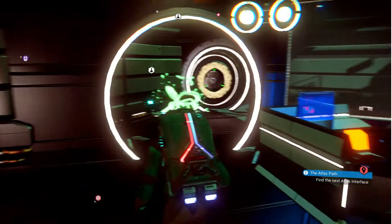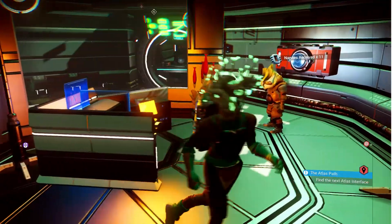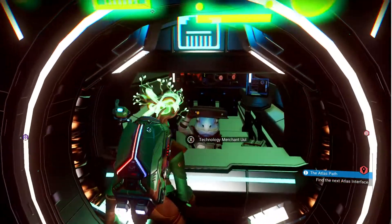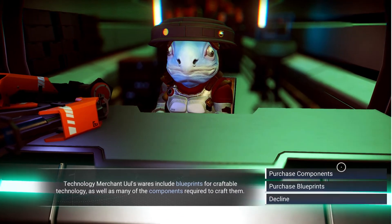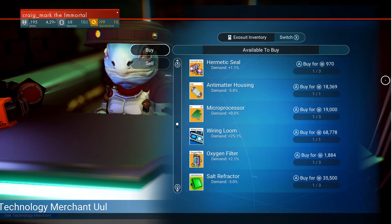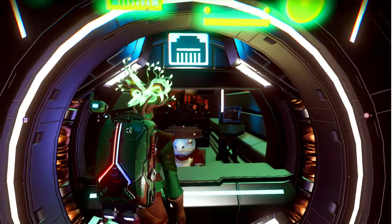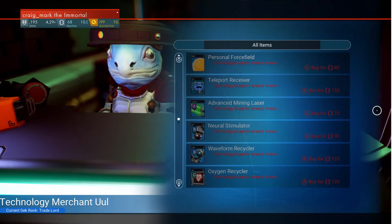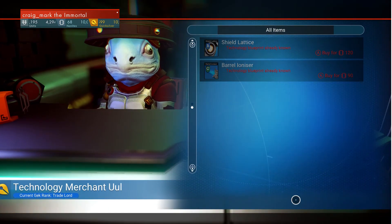Items found on planets may reward nanites or nav data. Inside you'll also find a technology merchant with two different options: purchase components, which are specifically for building technologies; and purchase blueprints - a small selection of technology blueprints you won't find elsewhere, not even on the space anomaly.